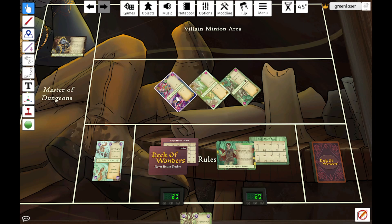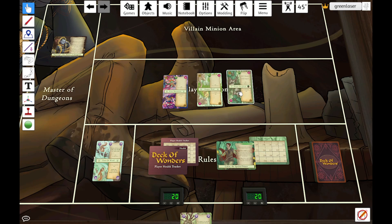If we had minions ready to attack on our turn, we could attack with them at any time. You can play as many or as few cards as you like. At the end of your turn, you're going to ready any minions that are exhausted, so the next turn, if they survive, they will be able to attack. That concludes the player turn, and now we're going to start the villain turn.